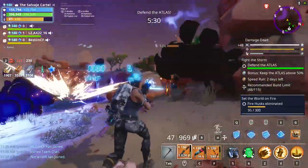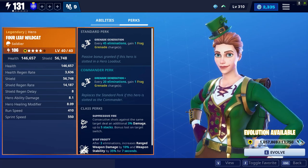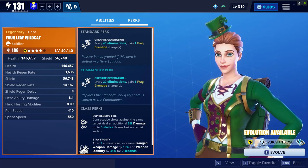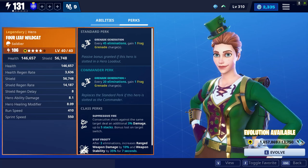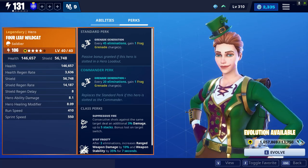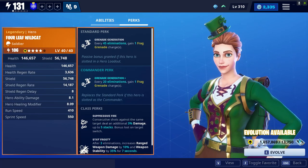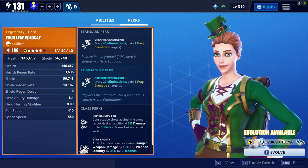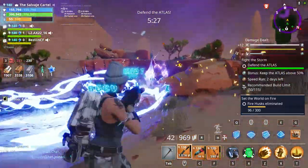The next hero is Four Leaf Wildcat. Frag grenades regenerate as time passes — you don't just waste three frag grenades and then you're out for the entire match. What Four Leaf Wildcat lets us do is every 45 eliminations we're going to be getting a frag grenade charge, which means we're going to be getting our grenades faster. That leads me to my next point: you need to make sure you're camping spawns with Master Grenadier Ramirez. Sometimes I see MGR players on the objective waiting for the husks to come to them.